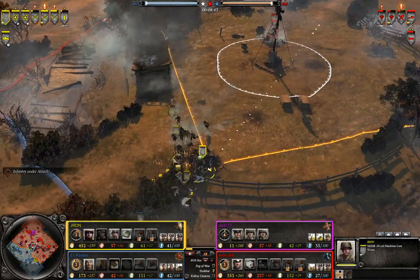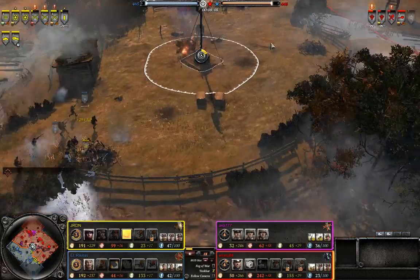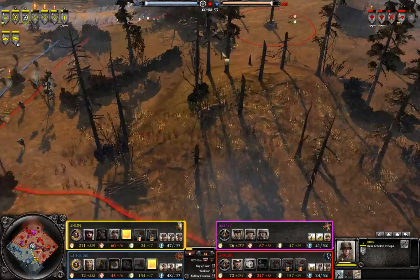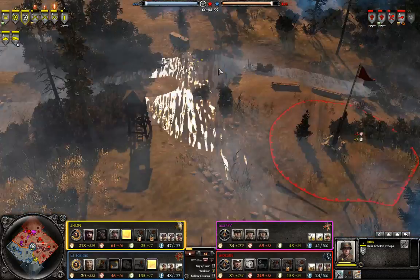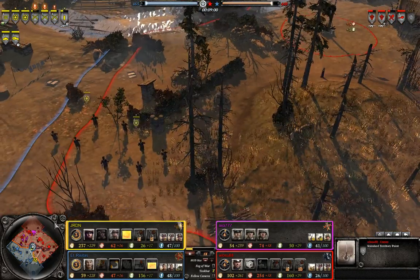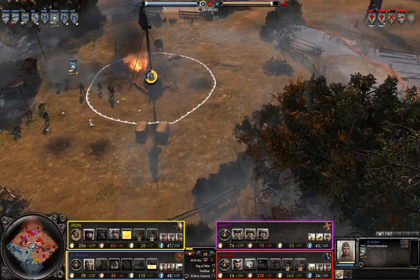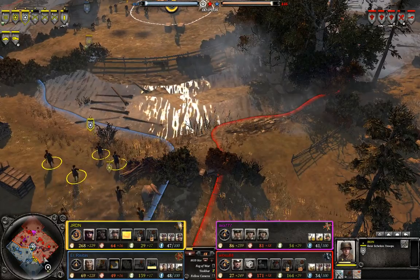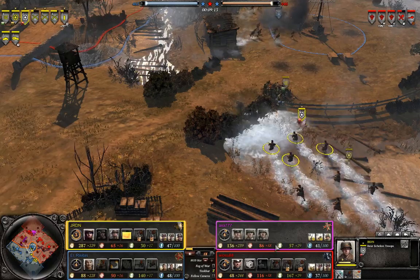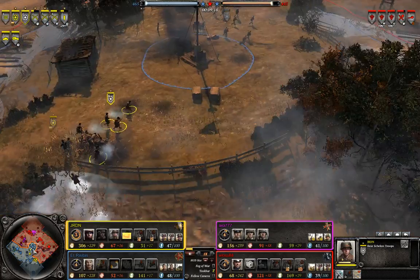I feel like JRDN could have just left those two full HP squads and captured the point. He should definitely grab some of his rear echelons and send them to the right side of the map to just capture points — there's been nothing to defend that area for a couple of minutes. If he'd gone and captured that area instead of sending all his infantry to the meat grinder in the center, he would have had a much better resource position. Right now the Germans have an advantage in both fuel income but especially munitions because they control both points and a majority of strategic points.